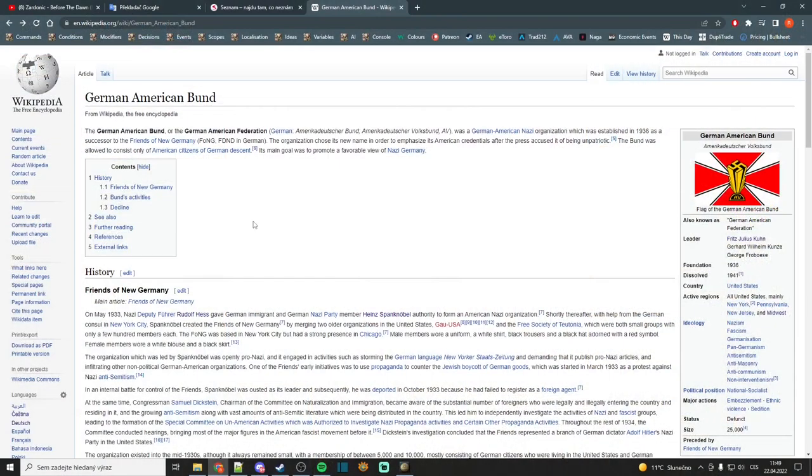First, we will talk about what this organization even is. The American Deutscher Bund is a German-American organization which was established in order to promote German nationalism and German goals in America, and also to spy on local administration and military.